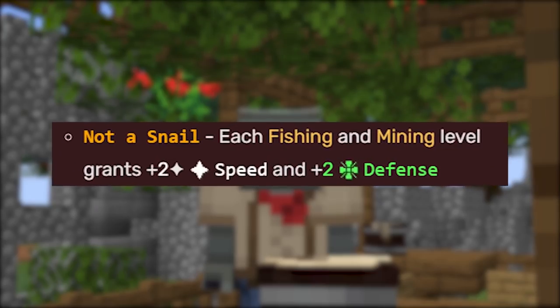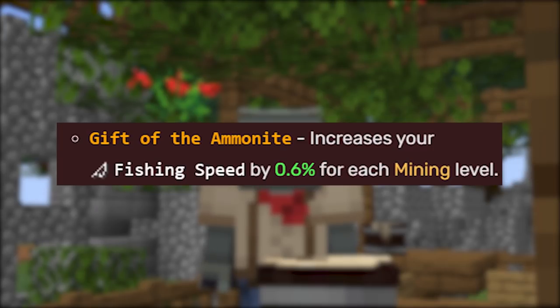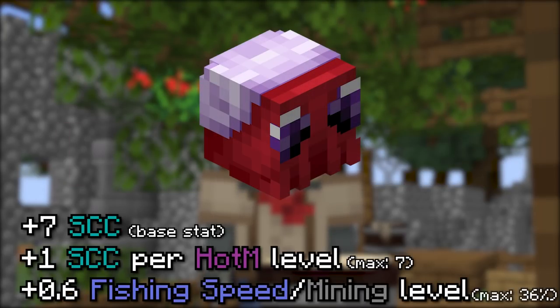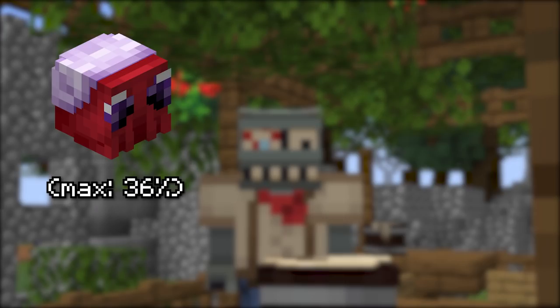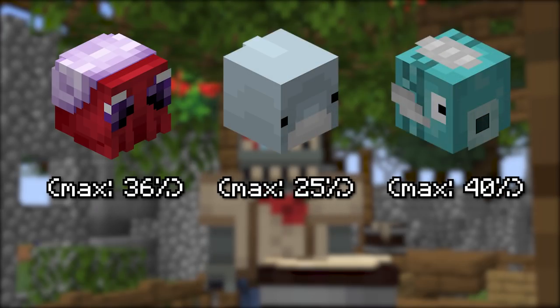The next perk is completely useless for fishing, so I'll skip it for now, but Gift of the Ammonite is really interesting. At max level, it gives 0.6 fishing speed per mining level. If you're mining 60, this would be an additional 36% fishing speed, which is 11% more than the max dolphin and only 4% less than a flying fish.